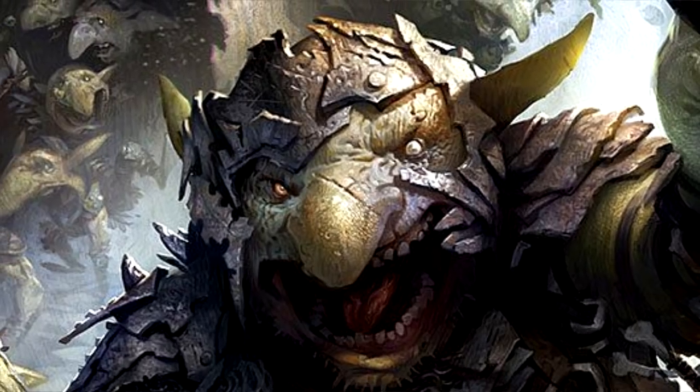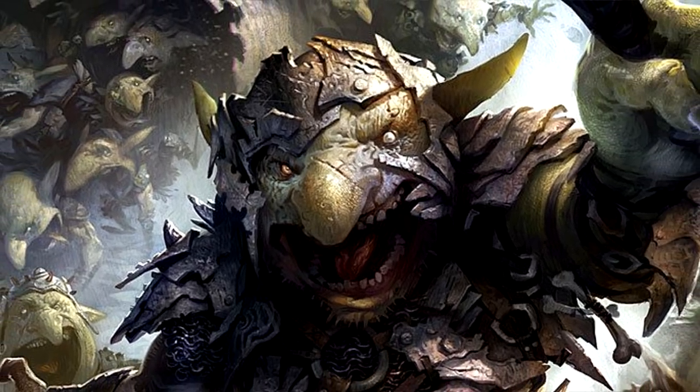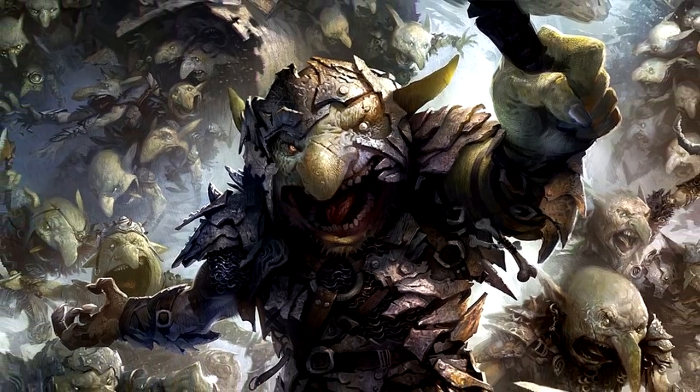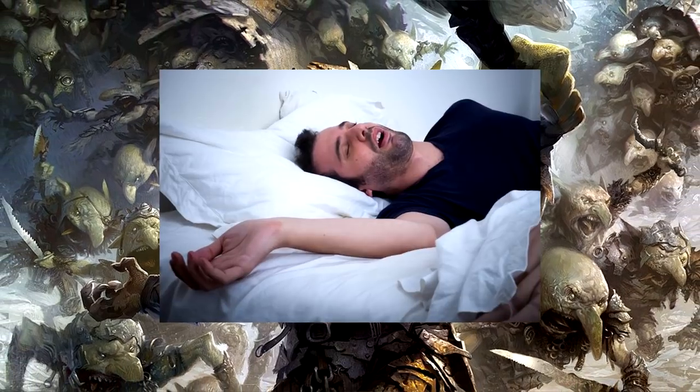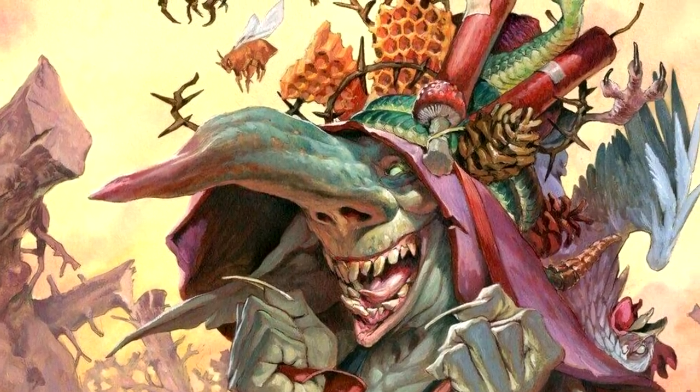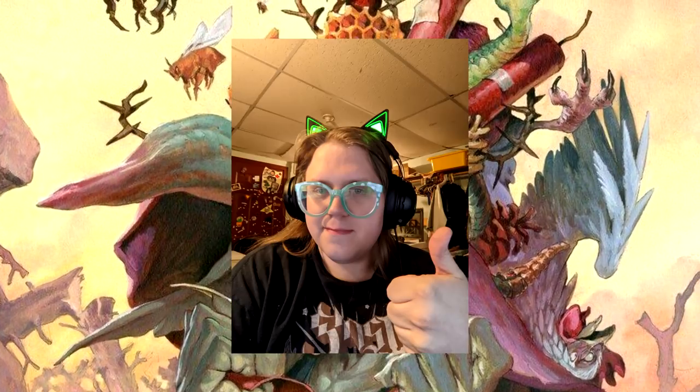Goblin! Everyone's favorite representation of manic monkey-brain energy has been gifted with Fey Ancestry, and Fury of the Small was changed so that both the damage and the number of uses scale off of proficiency, but you have to take a long rest to refresh it. Is that better mathematically? Depends on how many naps you take. I prefer it, but that's because I keep my goblins up all night making content.